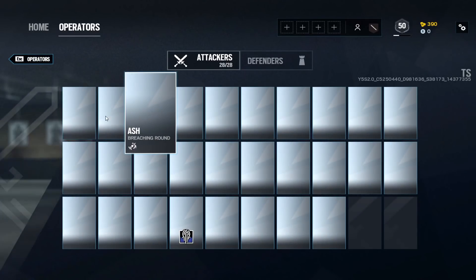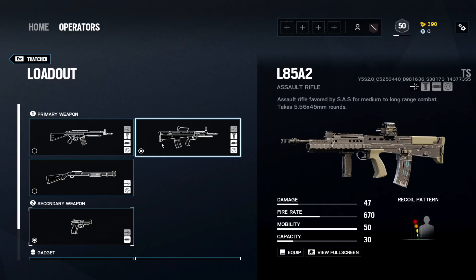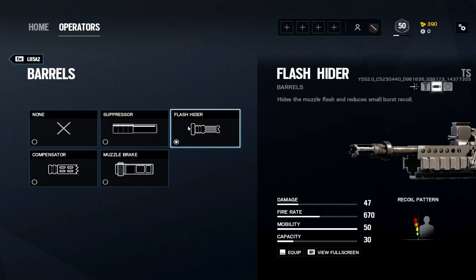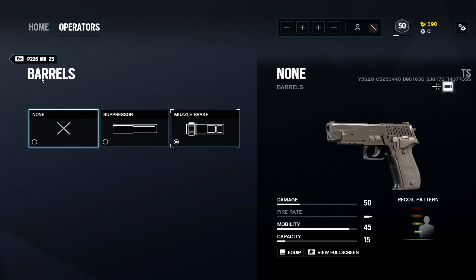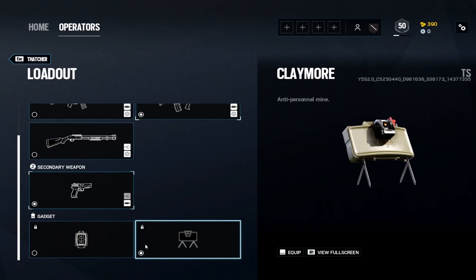Thatcher has the same L85A2 as Sledge, which is the better choice due to damage. Flash hider, holographic, vertical grip. For the secondary, the P226 pistol with muzzle brake. I only use a suppressor if I'm flanking, and as Thatcher I'm usually not being stealthy. I run a claymore here since I solo queue a lot, though that could change in a stack that actively watches flanks.